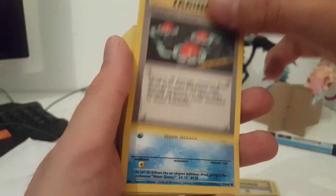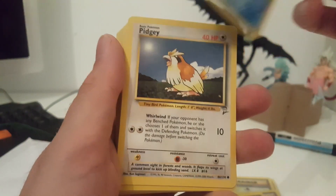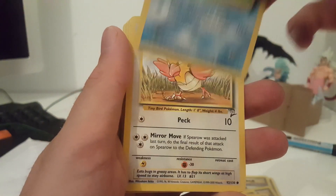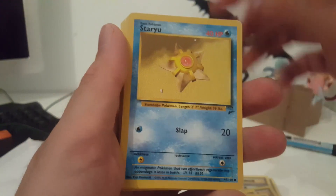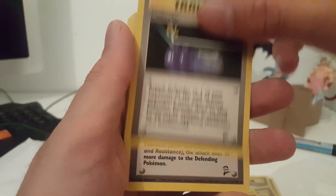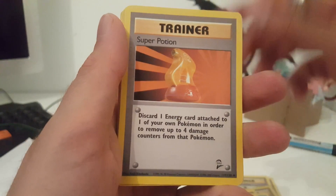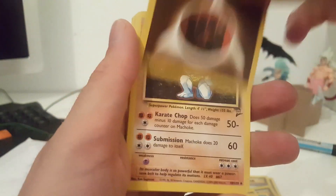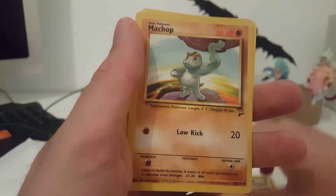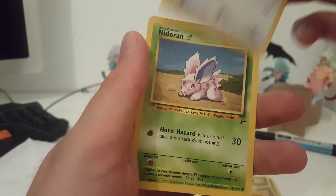Pokemon Center: we got Jungle Gloom, base set Pidgey, base set Pikachu, Diglett base set, Poliwag base set, Spearow base set, Staryu base set, Tangela, Computer Search, Defender, Plus Power, Super Potion, Pokeball, Energy, Machoke, Diglett, Doduo, Jigglypuff, Fire Energy, Lightning Energy, Machamp also base set, Meowth base set.